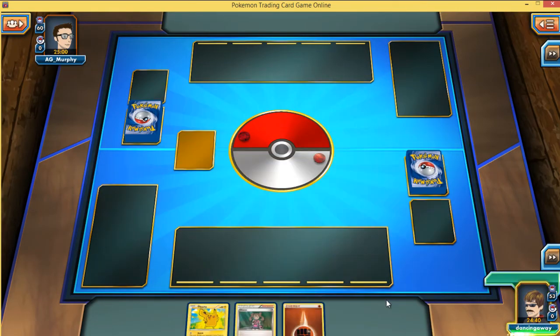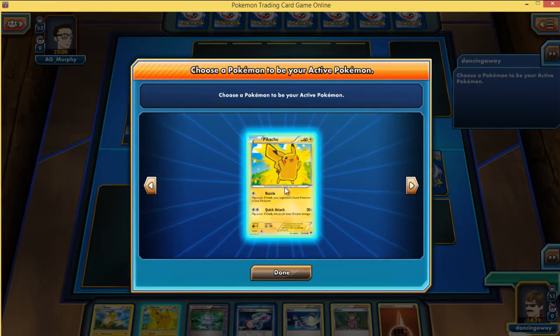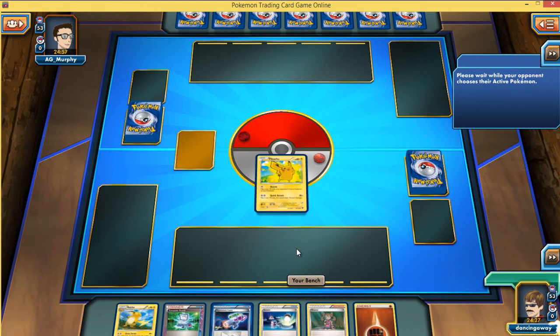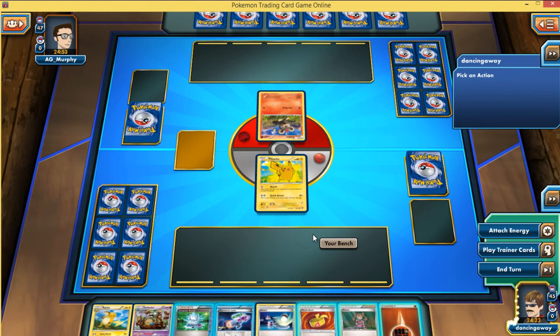Now the good thing about this Big Basics deck is it doesn't mind going second. You can get a Landorus and a fighting energy and be attacking turn one. Now it looks like I'm playing against a Pyroar deck, which is a slight pain, but I've got some stuff to use — I've not got a completely dead turn one. I've got a half-decent starting hand, so that will do. And of course I'm getting an extra card because my opponent mulliganed. So my opponent's got Litleo out there.